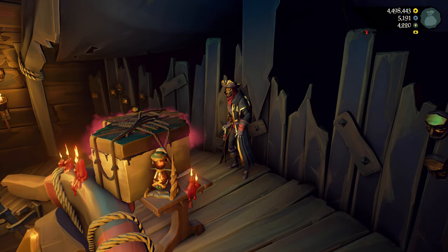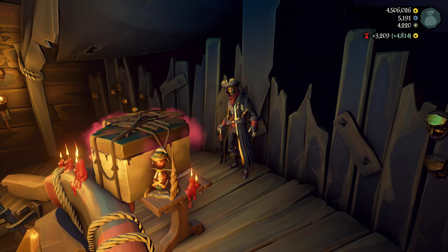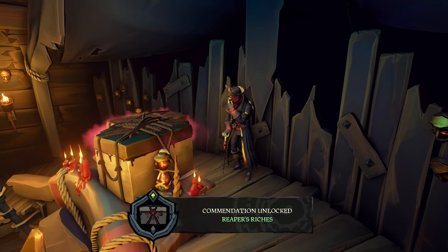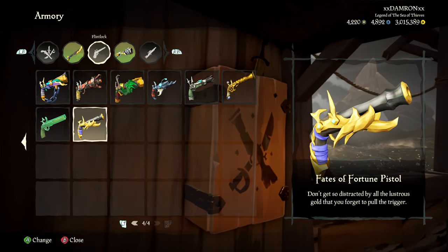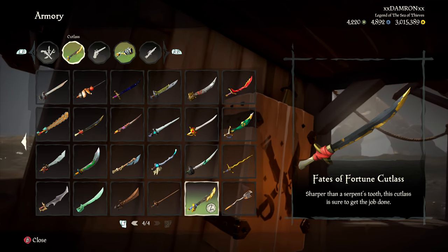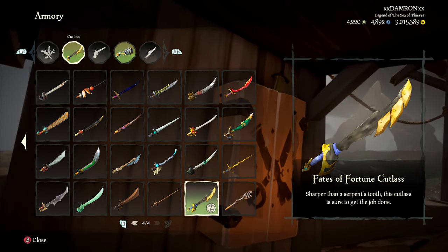Either way, you need to bring them to the Reaper's Bones Hideout and sell them. Once you've sold 30, you'll unlock the Reaper's Riches commendation and the 'A Favor for the Flame' Xbox achievement. You'll also unlock a couple of weapons from the Fates of Fortune set — the pistol and the cutlass. I hope you found that helpful, and I'll see you on the seas.